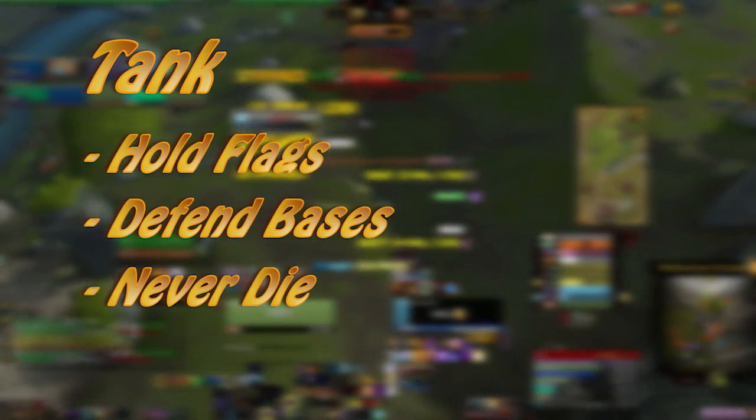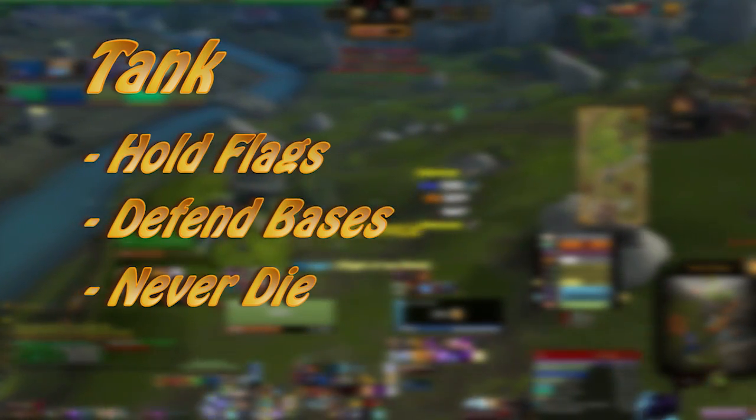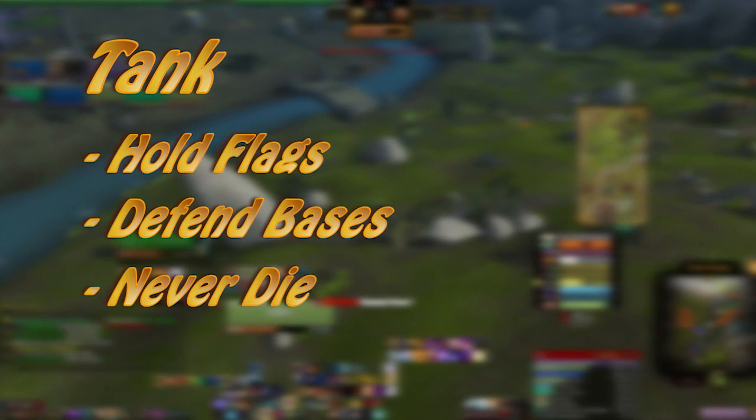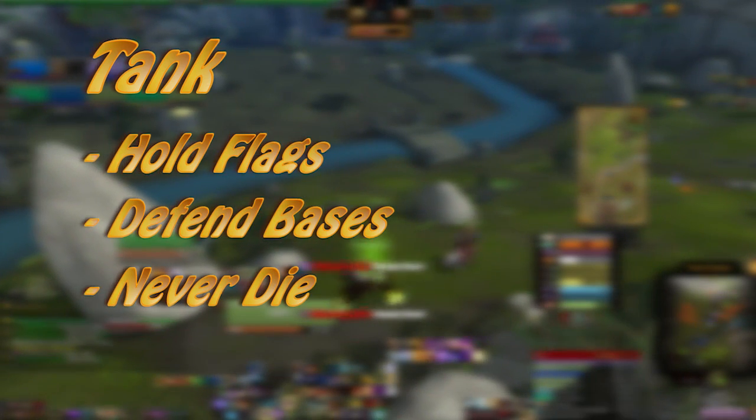When tanking in a battleground, it is not uncommon for you to be left alone at your base. Most commonly you will be left at your home base — for example, mine or lighthouse in Battle for Gilneas. Here you will be effective to hold a flag against at least two or more players for long enough for your teammates to arrive. In a teamfight at a base, you should be spinning the flag — that is, using your AOE abilities to hit everyone around the flag so they cannot take it.